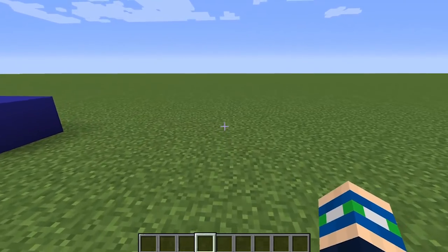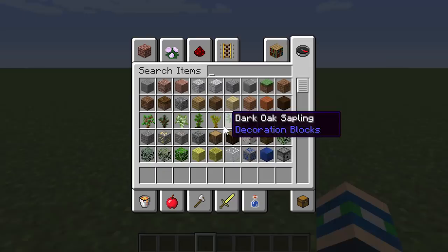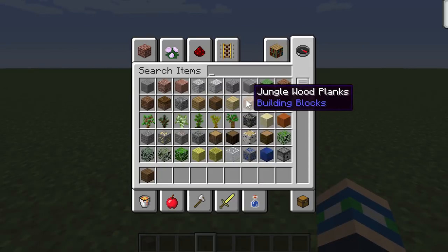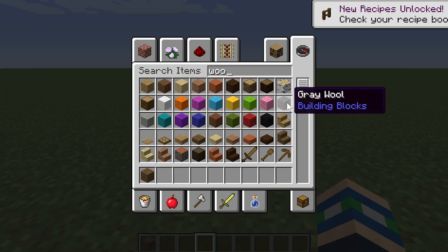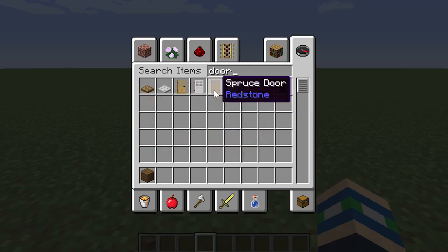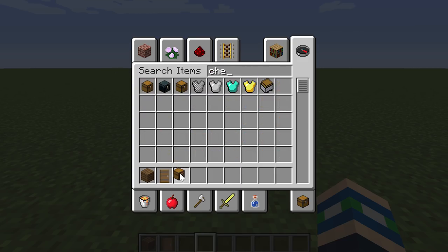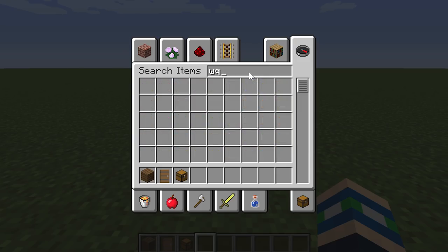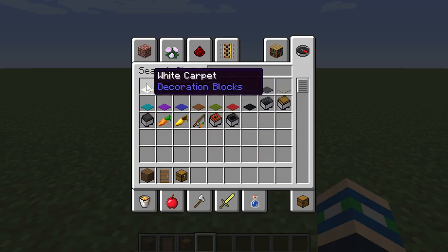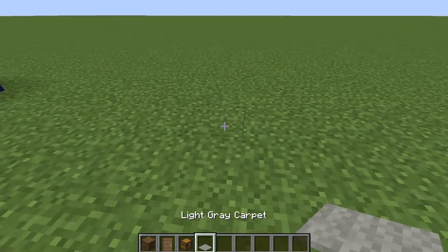Build number three is a cupboard you can build in Minecraft using chests, either above or below. You can use any type of wood — I'm going to use spruce wood with the corresponding spruce door. You'll also need chests for the cupboard and some light gray carpet. Build out a cabinet shape, dig in, place chests stacked on top of each other, and put a door on each side.